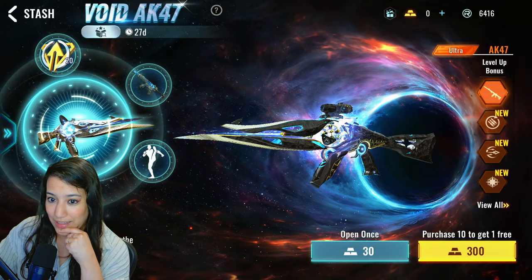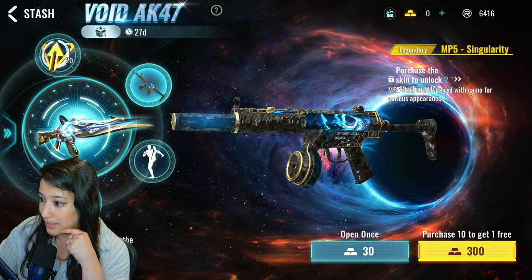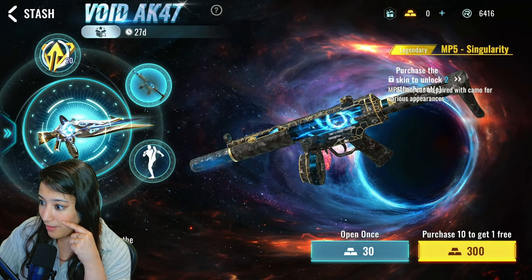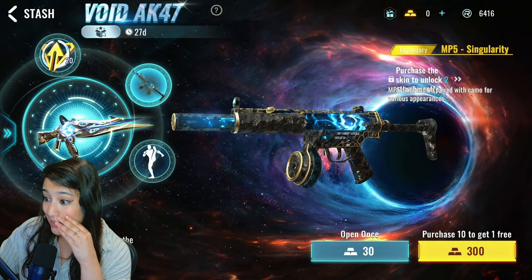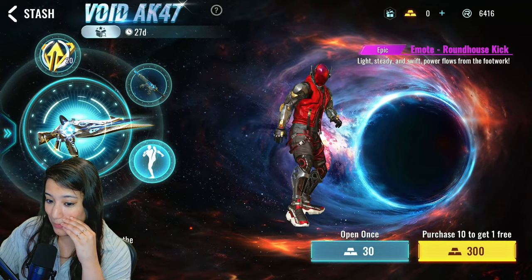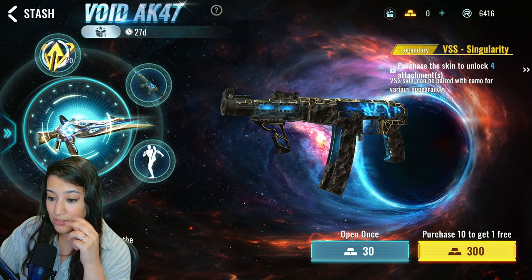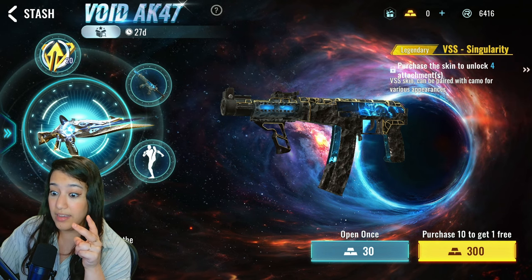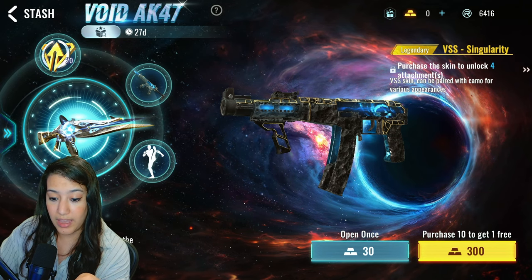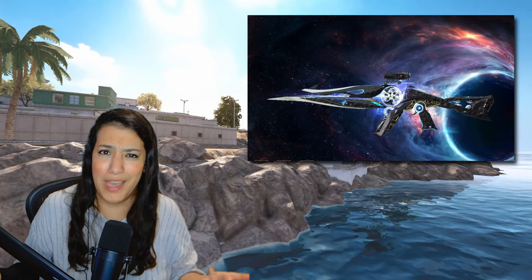We have upgrade points you can get in this stash. There's an MP5 Singularity — that looks insane! We also have an emote where you're kicking people up, and a VSS Singularity. This stash actually has two legendary skins, one ultra skin, and an emote — that is crazy. Obtain five cores to guarantee the AK-47 Void, so as long as you get those five things you're guaranteed the skin.